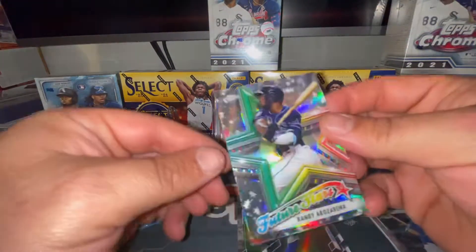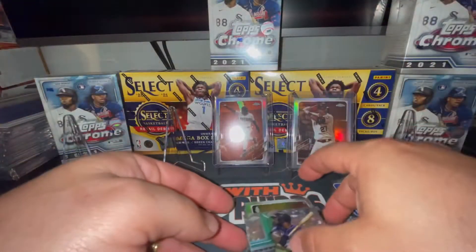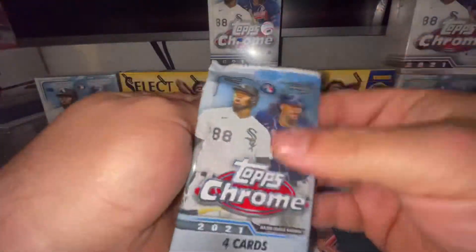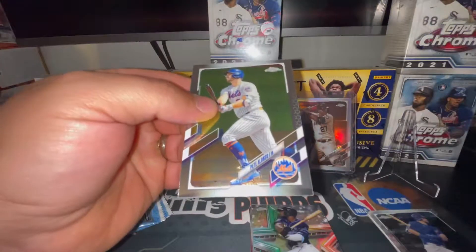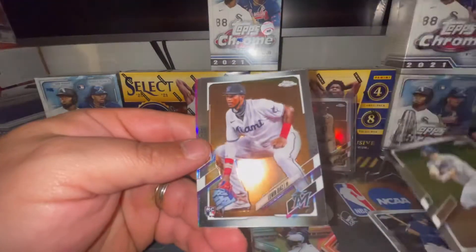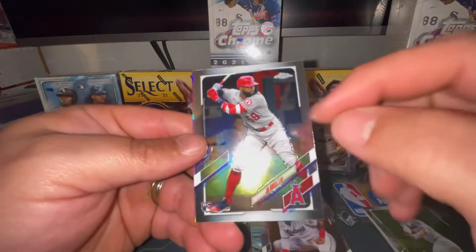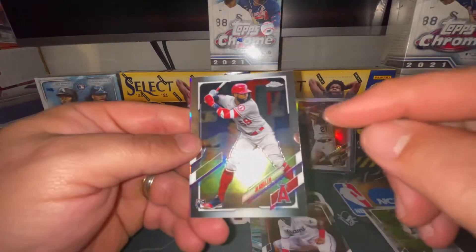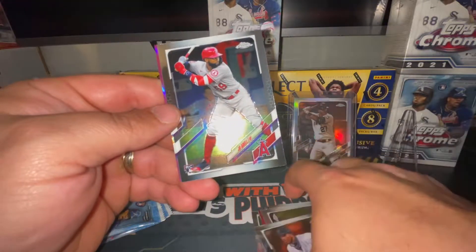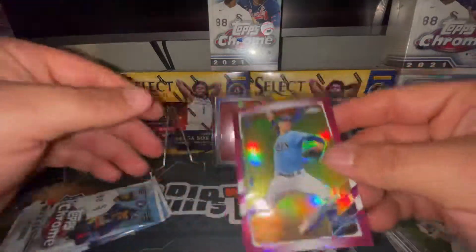The other one I talked about putting in was the Bohm version because I have two of them. We'll probably put that Luis Robert in there as well since I have two of those. There's a Pete Alonso, a Lewin DS rookie card, a Jo Adell rookie card - haven't been getting a lot of his stuff so I'm glad to get that. Our second pink refractor in this blaster box is going to be Tyler Glasnow. Very nice.